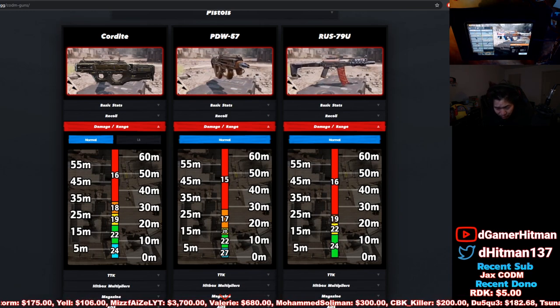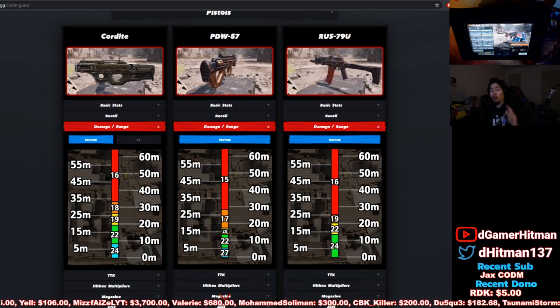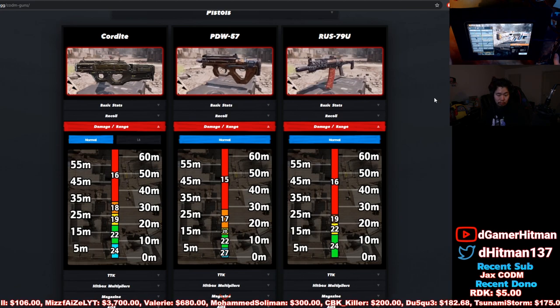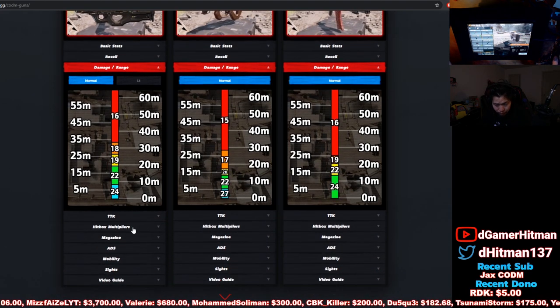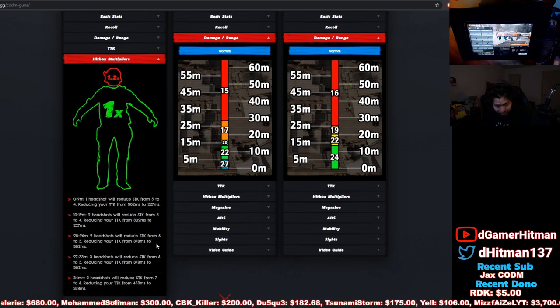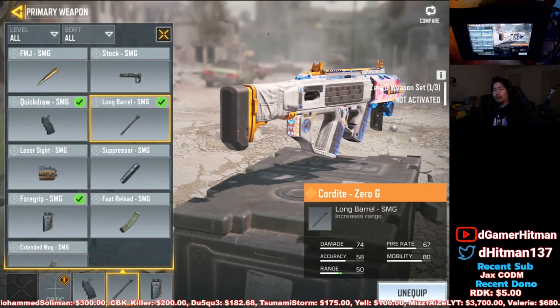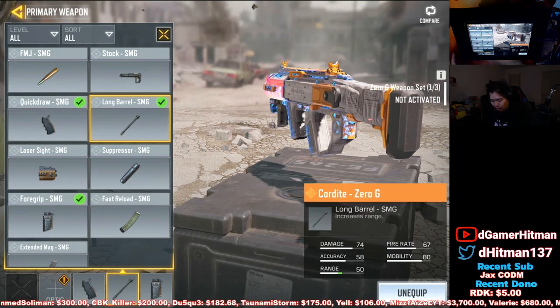Having the Long Barrel increase for the 22-meter range is huge. Instead of the range falling off at around 19 to 20 meters, you'll be able to maintain that damage out to 21 meters — those extra two meters matter depending on the map. The headshot TTK data shows: one headshot reduces the time to kill from 5 to 4 shots within 0–9 meters, two headshots reduce it from 5 to 4 within 10–12 meters, and two headshots reduce it from 4 to 5 shots in longer ranges. Adding the Long Barrel extends these effective ranges.